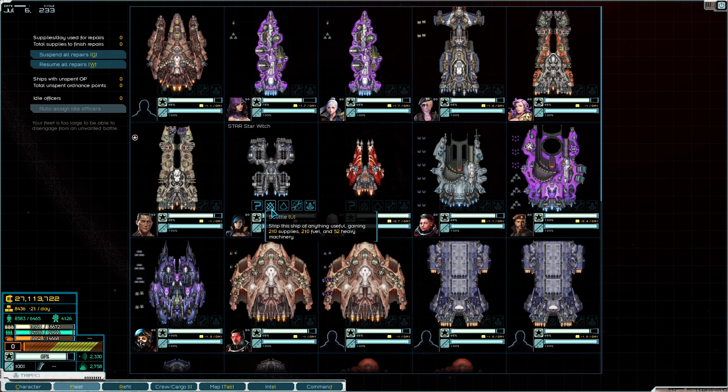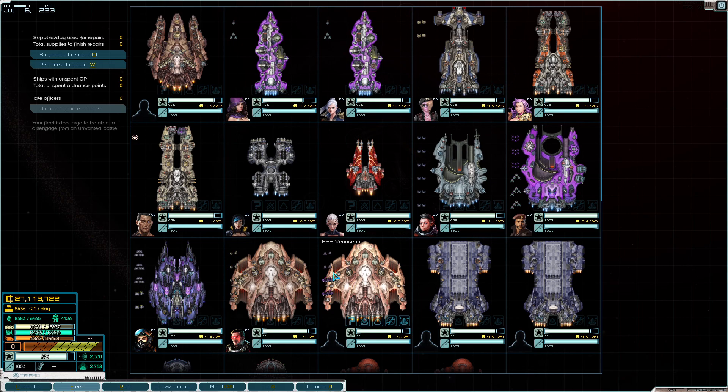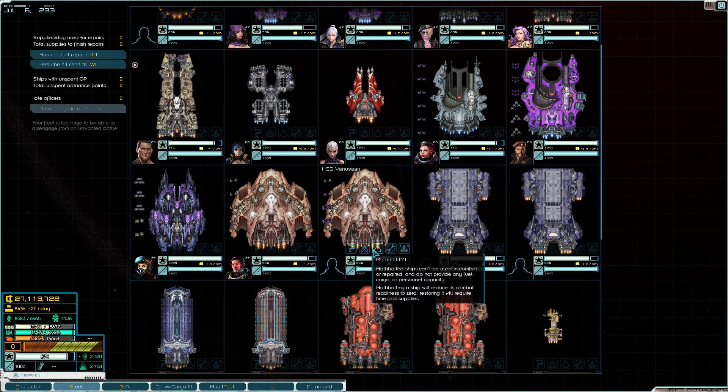In addition to this, after a battle, once you start salvaging, if you capture another ship you can mothball it. One good thing to keep in mind is that you can save a lot of supplies if you mothball ships. Once you mothball a ship, it will be like a ship with a skeleton crew - barely functioning. If it's a cargo ship you won't be able to use its cargo, and if it's a combat ship you won't be able to use it in combat. When you mothball it, the combat readiness will drop and if you keep it like that, it will descend further.